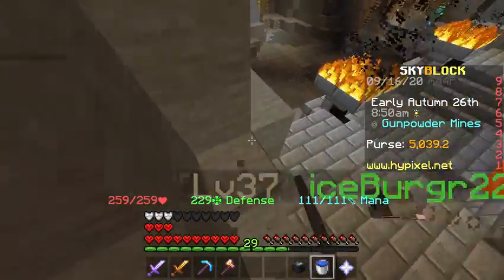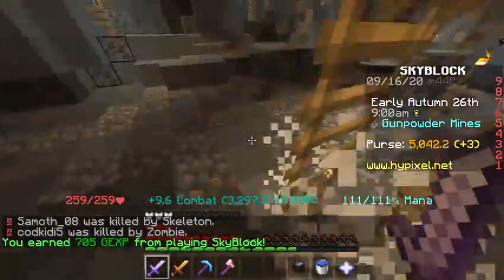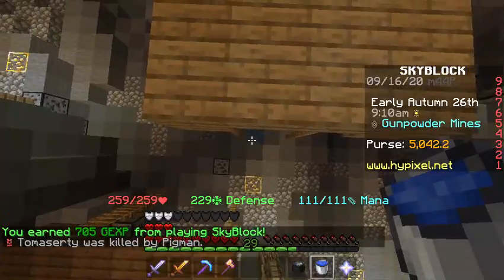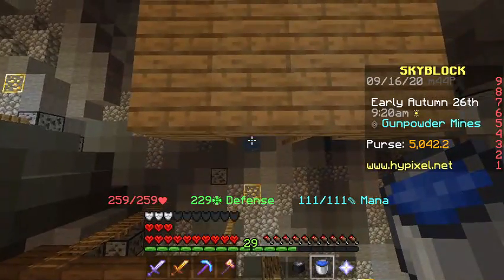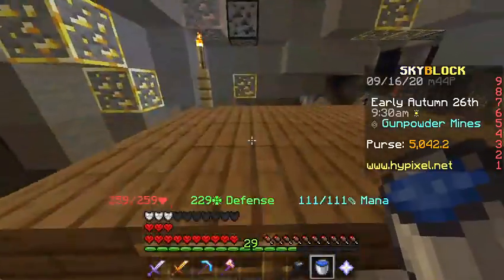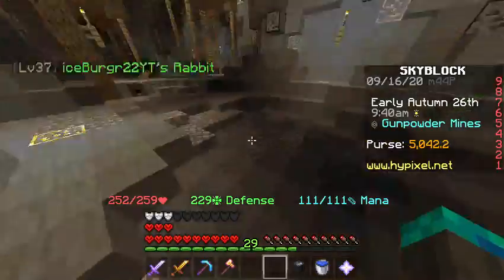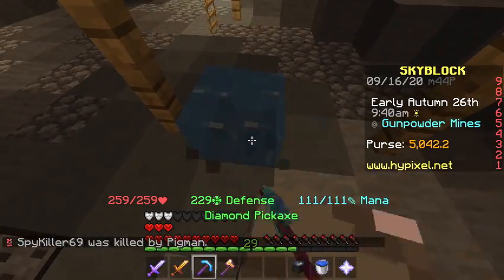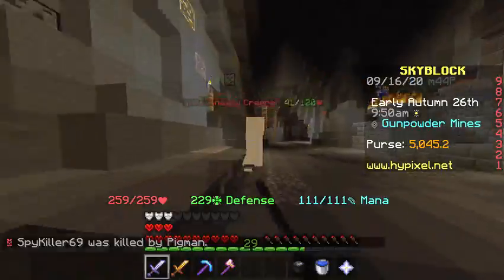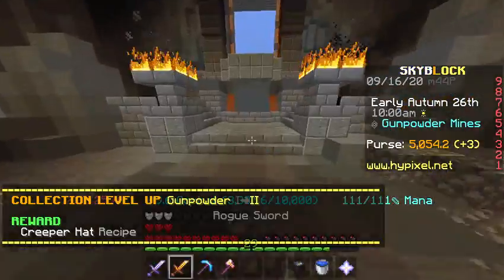I found out that if you go somewhere high, like on top of this thing, and you land in water and time it perfectly, then you will stay safe. I'm gonna do it — not a lot of damage taken, it reduces it. This time again — barely any damage taken. There's still some damage, but it does indeed reduce your fall damage.